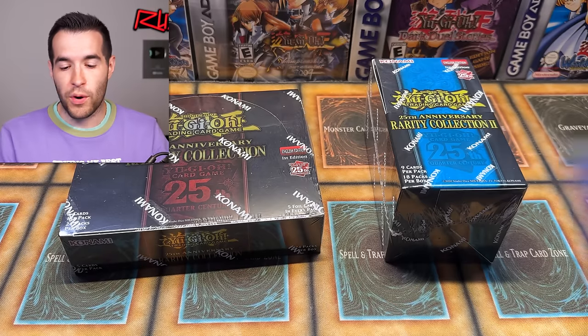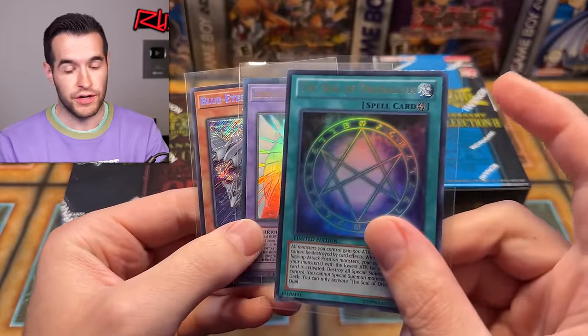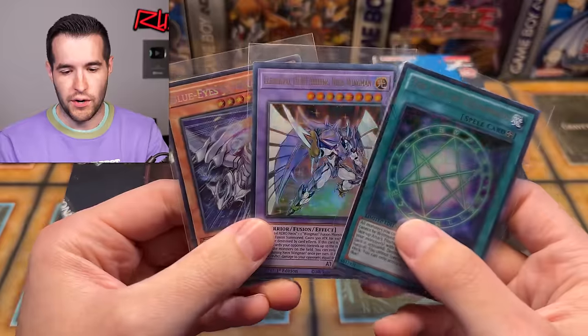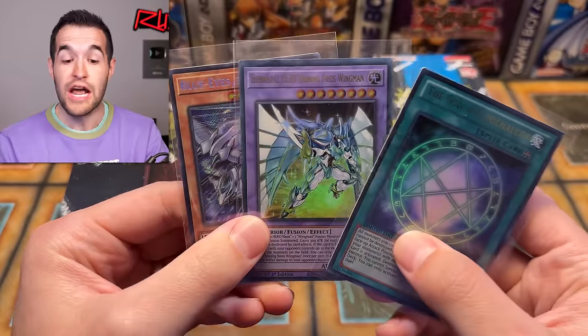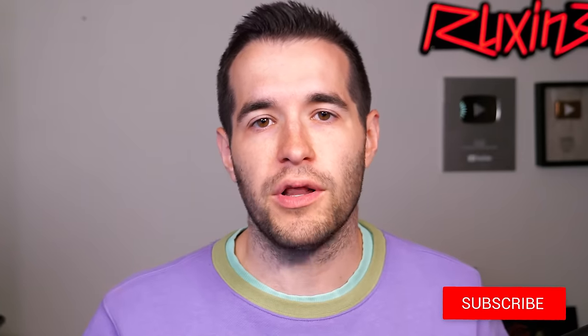Let me know in the comments what you think will be the winner. We also have a giveaway — I'll be giving away three cards: the Shining Flair, Shining Neo Swingman, and the Blue Eyes Jet Dragon, which is also reprinted in the set. Like the video, be subscribed, turn on notifications, and let me know which one you think is going to win. Let's get to it.